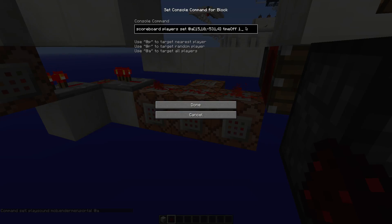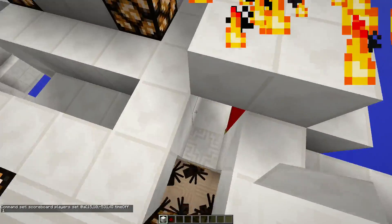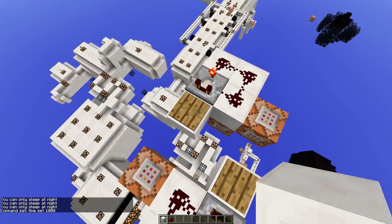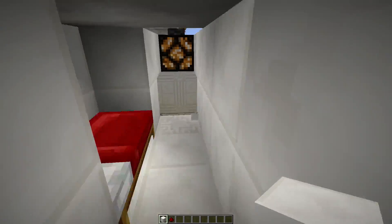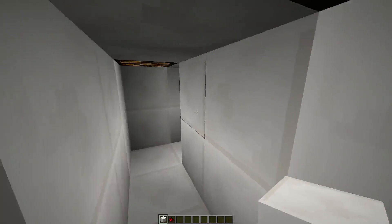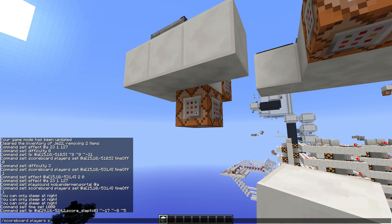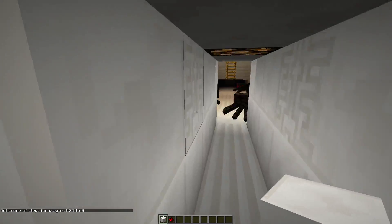Why I used this 'time off' command — that's because you need to be able to sleep. Here is a bed, and there's also a spider because they can climb up. You cannot sleep in this bed because it's day — that's caused by this spawner that's gonna trigger just this pressure plate and set the time to day. It also makes sure that when you use creative mode to get over here, or you're just pro and manage to pass the spiders, you'll be teleported back to the beginning. You'll only get teleported back when your score 'slept' is set to zero.